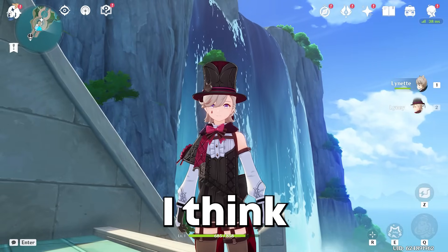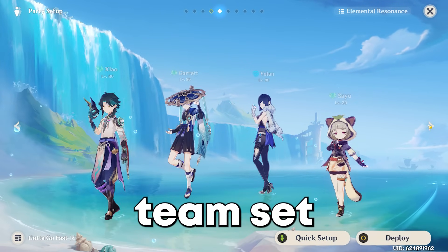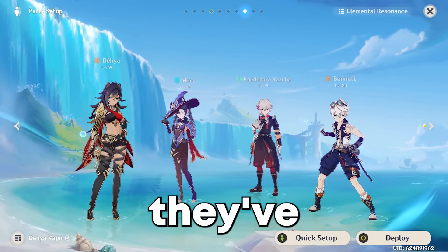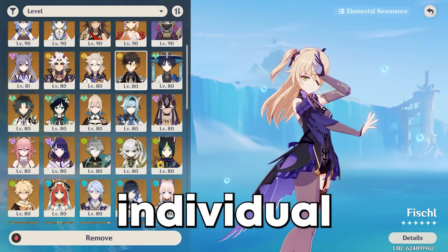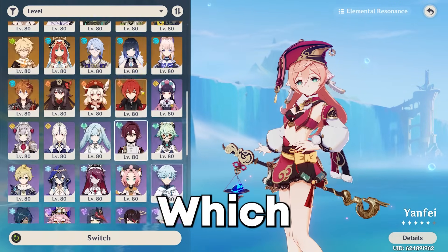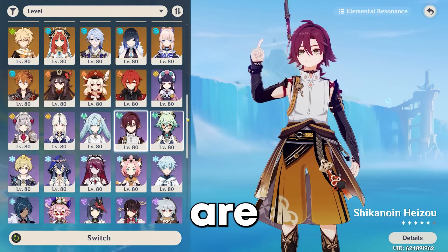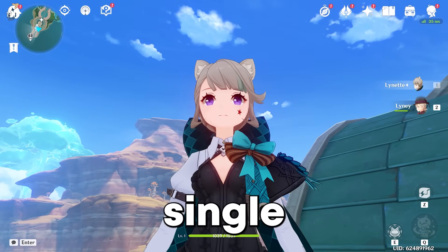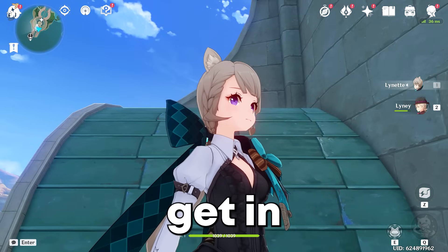One of the coolest new features which I think everyone fell in love with right away was the new and improved team setup features. I think this is one of the coolest things they've ever done in Genshin Impact, and today we're going to go through each individual animation and rank them on a tier list. Which animations do we think are S tier and which animations do we think are D tier? Today we're going to get my full rankings on every single Genshin animation. Without further ado, let's get into the video.